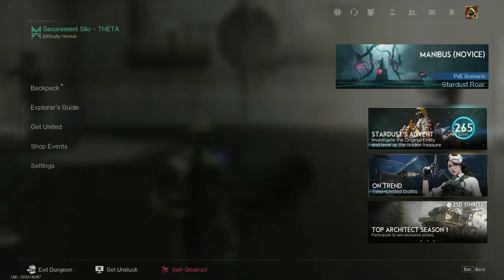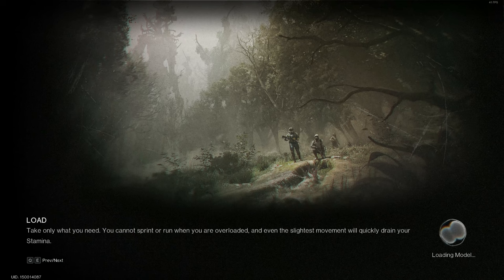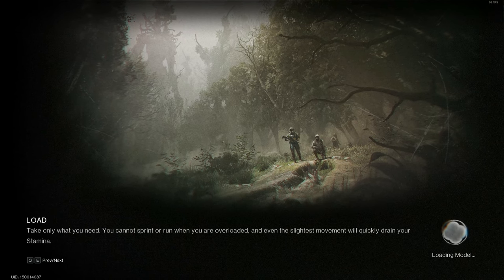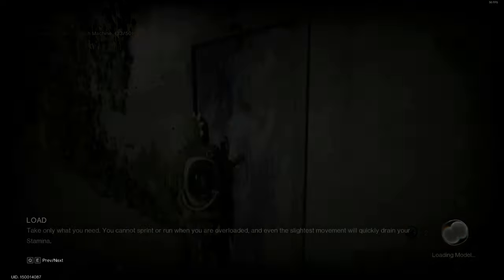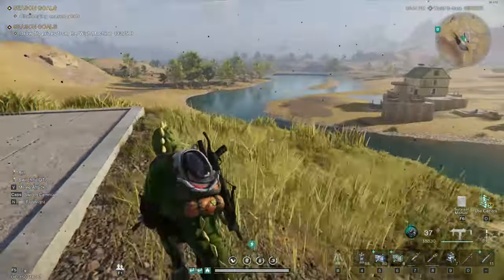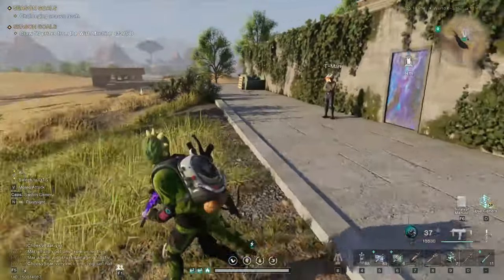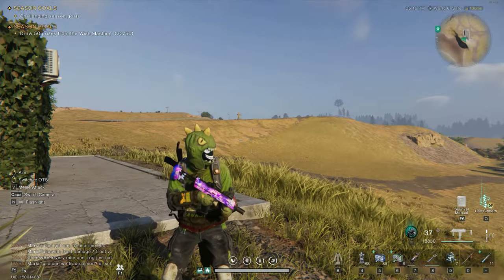So once you do this boss, exit out — go exit dungeon, like this — and it will reset the dungeon. After it resets you can just rinse and repeat basically as much as you want. But yeah, that's just the simplest and quickest way that I've found to do it. Just repeat that on and off as much as you like.